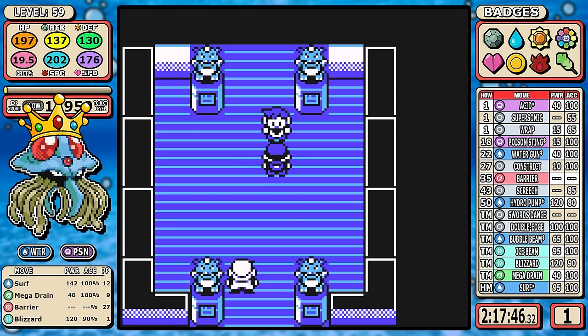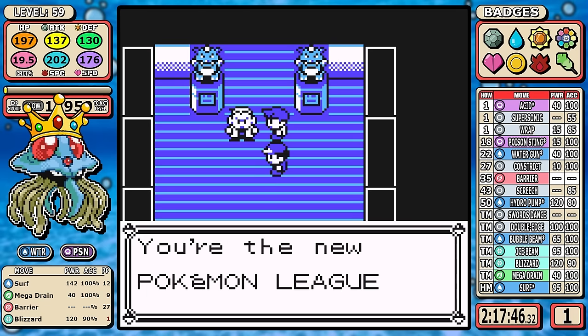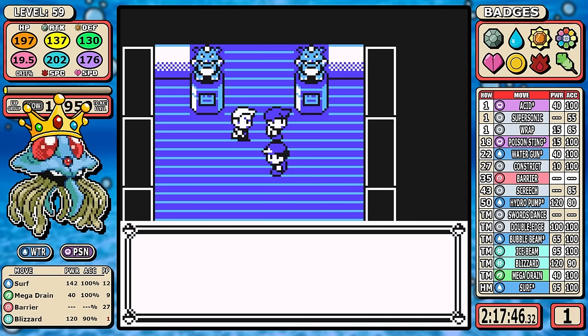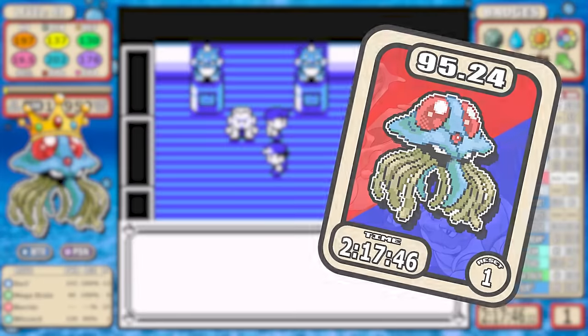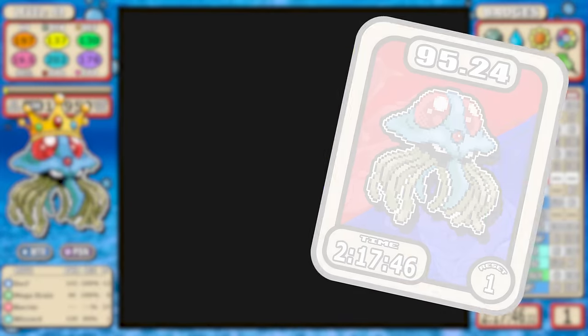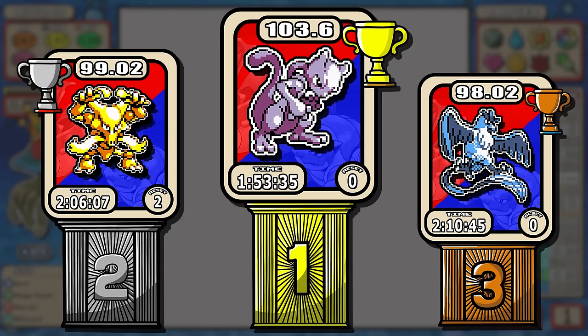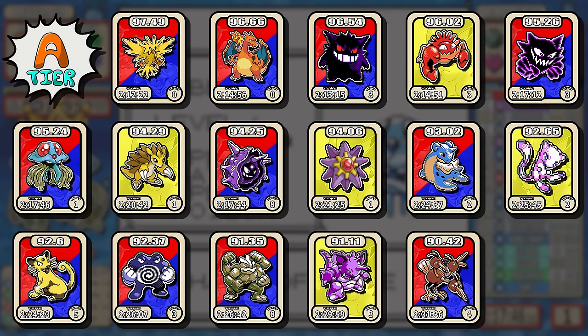Tentacruel finishes with a two-hour, 17-minute, and 46-second run, and I was blown away by the dominance of this Pokémon. For the tier card rating, this jellyfish gets a 95.24 — putting it in some pretty elite company. There's no change at the top of the tier list, but Tentacruel manages to shake up the top 10 — no small feat — coincidentally taking the number nine spot and pushing last week's Sandslash run to number 10.